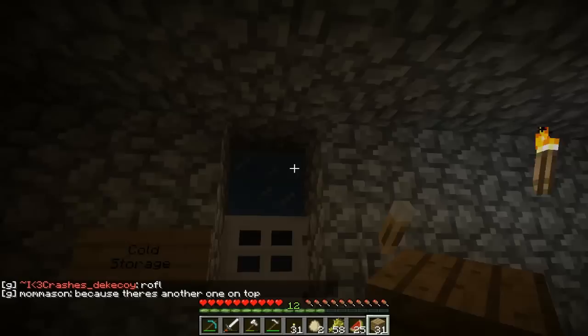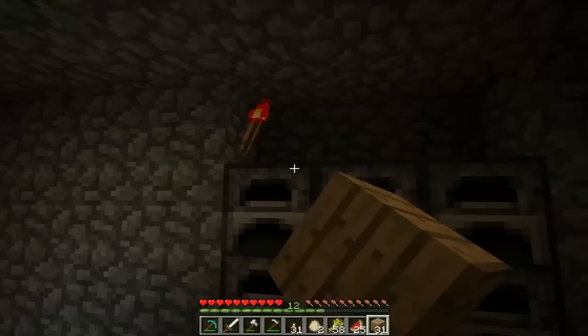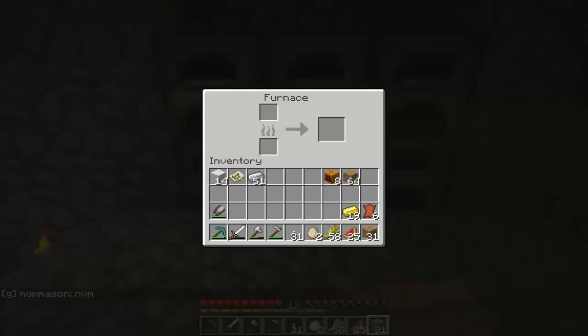So we're going down here — as you can see it's a little dimly lit. This is my mine area right here. I've also got more furnaces here for smelting.